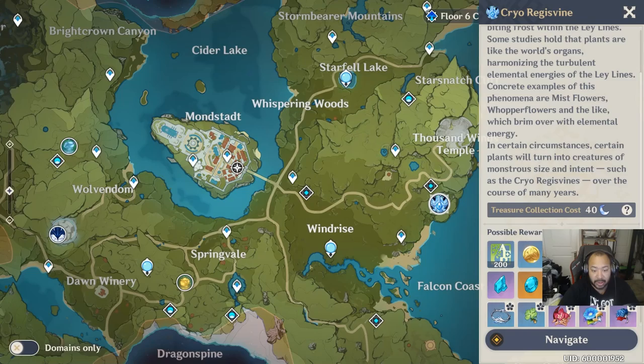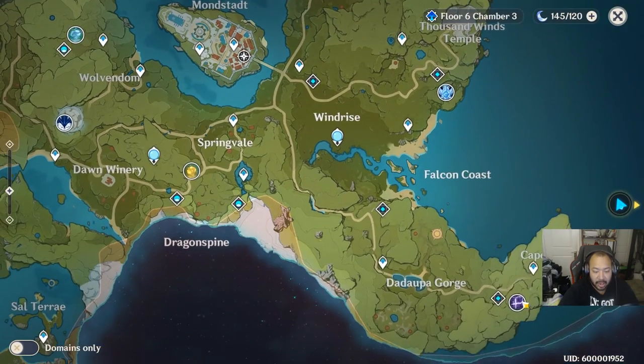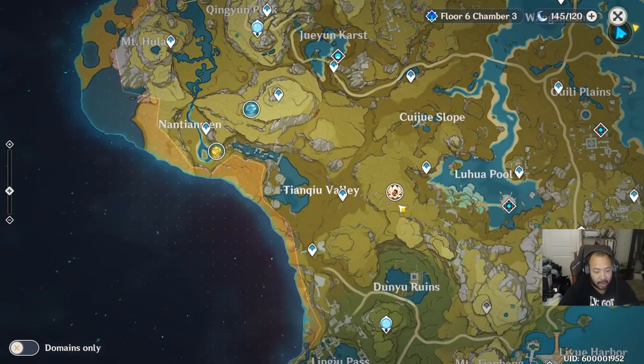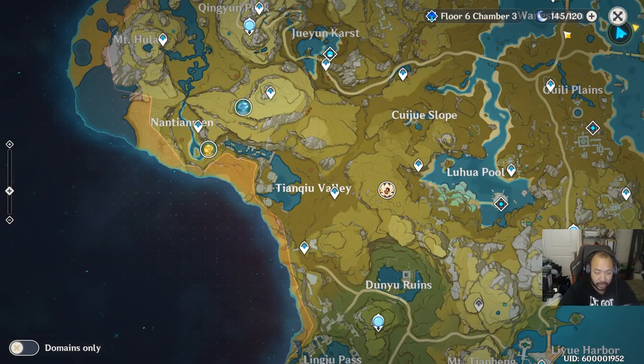If you're building an ice hero like Qiqi, you're going to need ice materials, so you'll have to come down and kill the Cryo boss. If you're building Keqing and you need lightning material, you'll need to come here to do that. Same for Pyro characters — if you're building a fire character, you'll have to come get the fire materials from the fire boss. All of this costs resin.